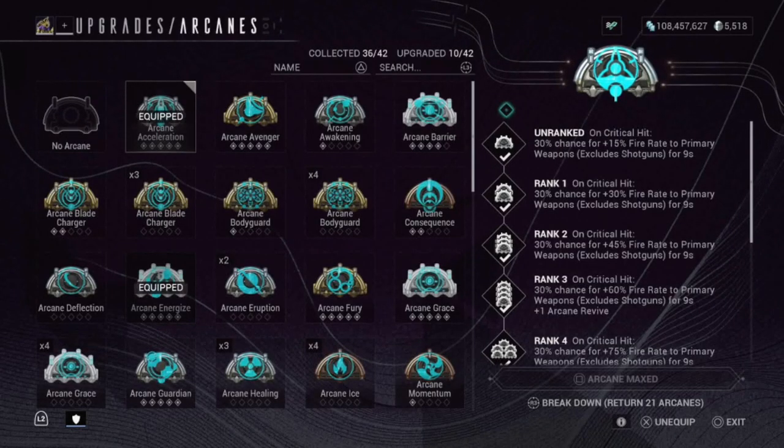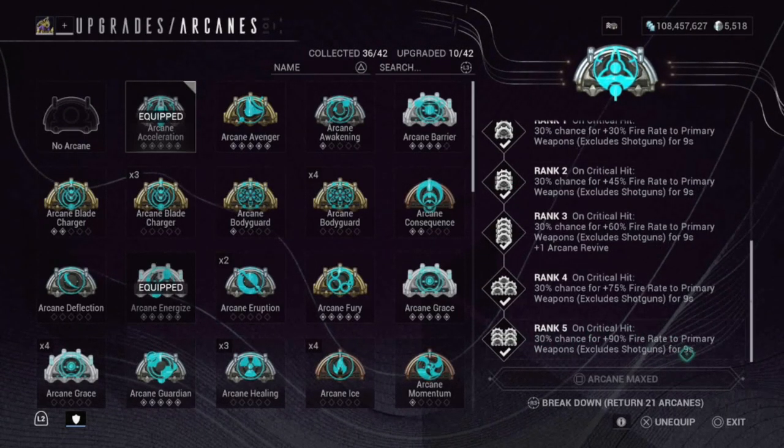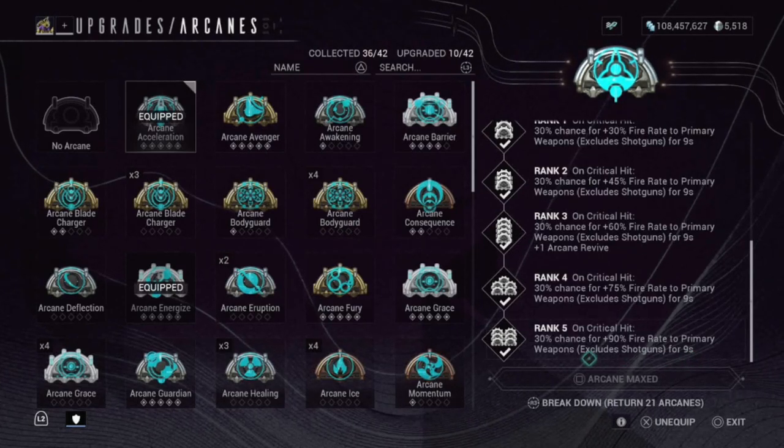I realized I had Arcane Acceleration on this — it gives you on a critical hit a 30% chance to gain 490% fire rate to primary weapons, but it excludes shotguns so that doesn't work here. Let's take that off.